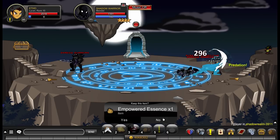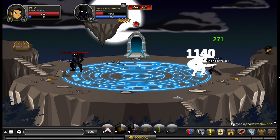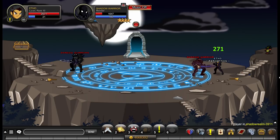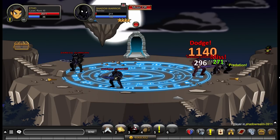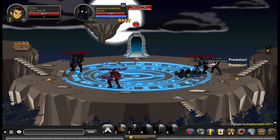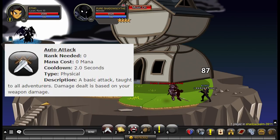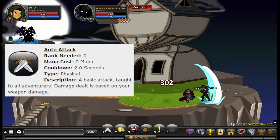Lycan is one of those older classes where the tooltips didn't actually explain what the abilities did very well. So I'm explaining what the tooltips say and then using the wiki page — which thankfully has detailed notes on each ability — to explain further. Ability number one is just your auto attack: a completely standard two-second cooldown physical strike.